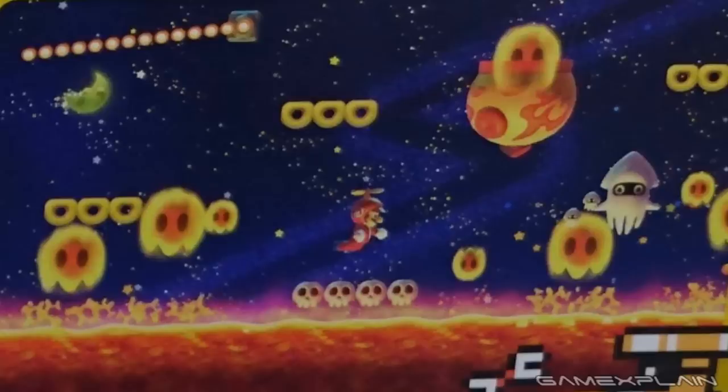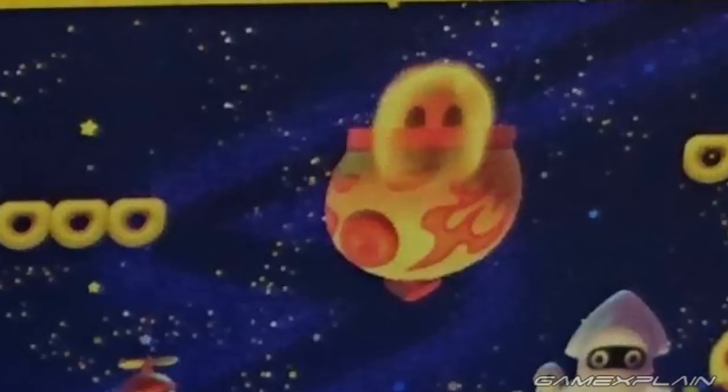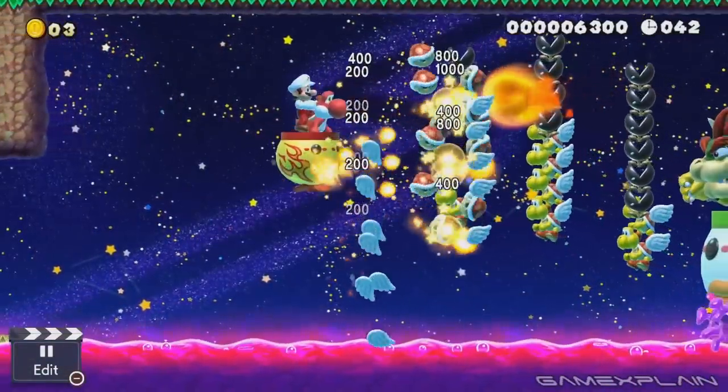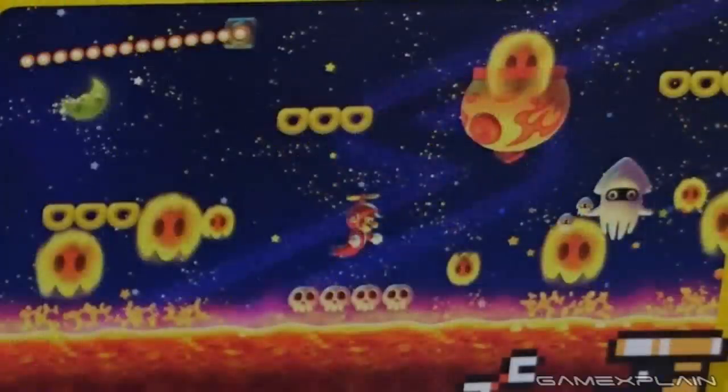Onto New Super Mario Bros U — there's actually more hiding here than we initially thought, but first a correction: the lava bubble is actually riding a clown car, it's not multiple bubbles. The interesting thing to mention is we're in the Starry Night style with lava. In the debut trailer we saw this very location only with poison, so as we guessed in our analysis, it seems we'll be able to mix and match liquids with styles — likely changing between water, lava, and poison.